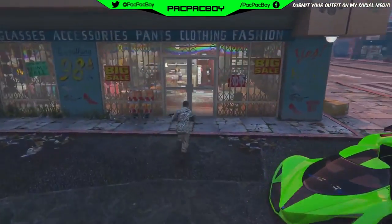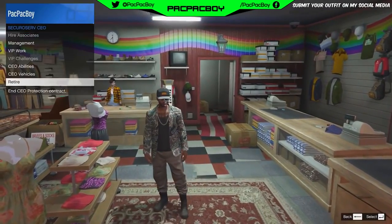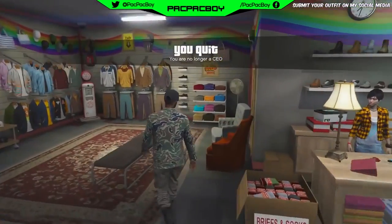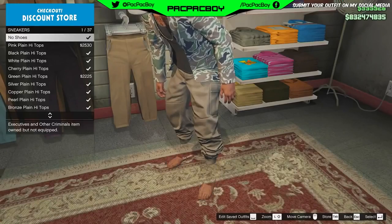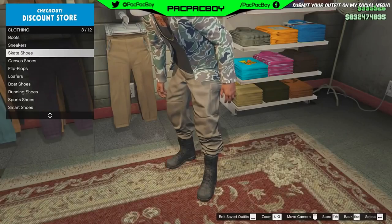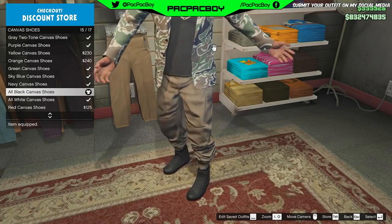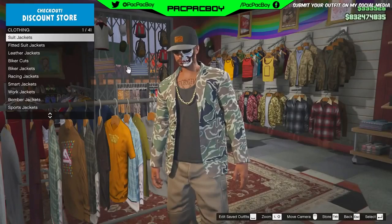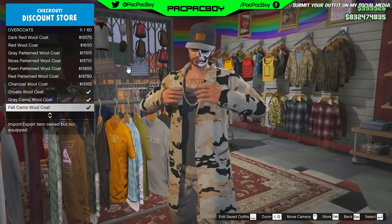Now for the next step, when you are in free mode, you need to go to any clothing store you want. When you are inside the clothing store, you need to retire from CEO and you will still have the new Warlord outfit. Now go to the shoes section, then go to canvas shoes and buy all black canvas shoes. Then back out. Now you need to go to the top section, go to overcoat section and buy the same overcoat.